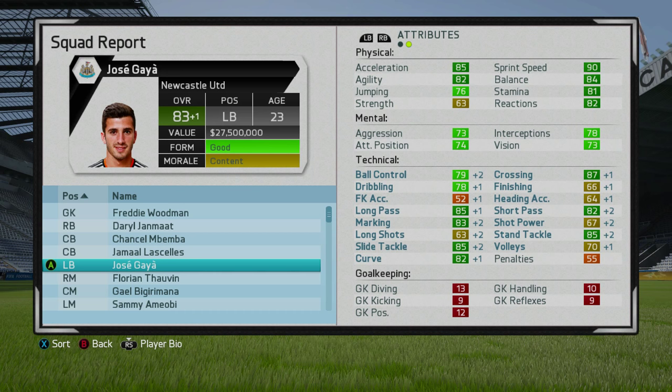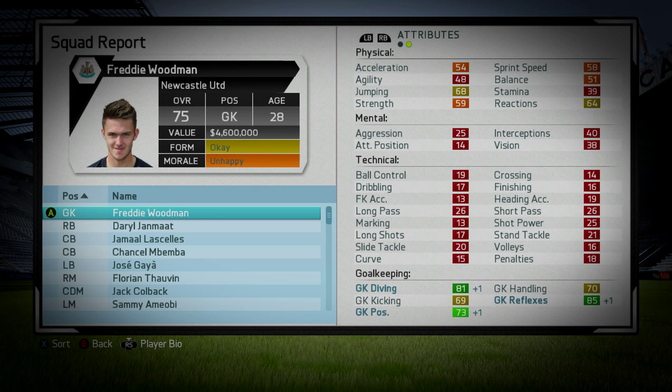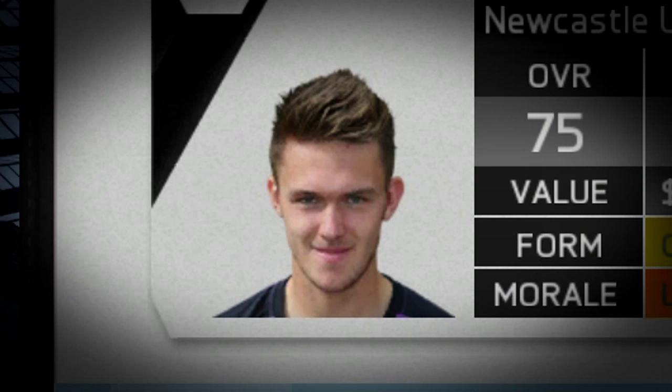Here we are in 2025, and this guy is certainly looking like a pretty good pickup in career mode. Jose Gaia in 2025: 88 rated, just over his in-game potential of 87, and that was the highest he got to as well — only 30 years of age. At 88 rated, he has an absolute bunch of beauties in his stats: crossing 95, stand tackle 96, slide tackle 98 — the highest he could possibly get to — and marking at 91 as well. The physical attributes maybe haven't gone up as much as you'd have thought, but oh my goodness. Maybe not as well-rounded a player as Alba at the left-back position, but seriously, you cannot doubt that this guy is an insane pickup.